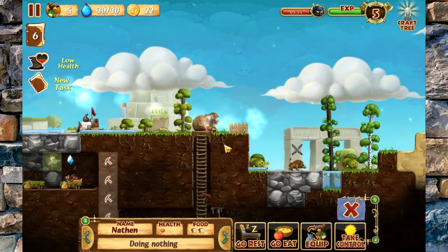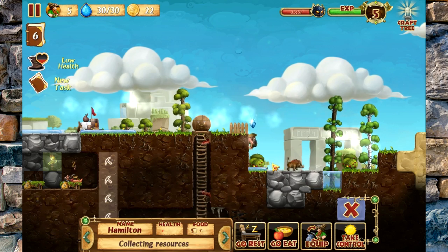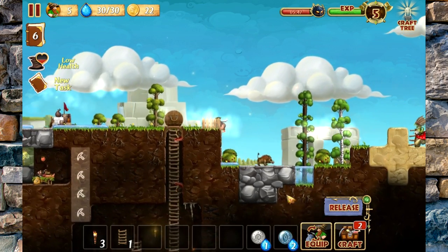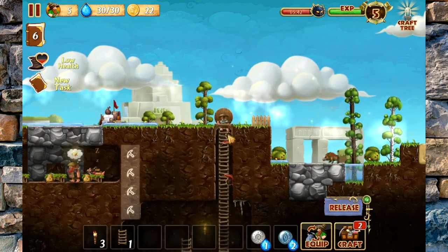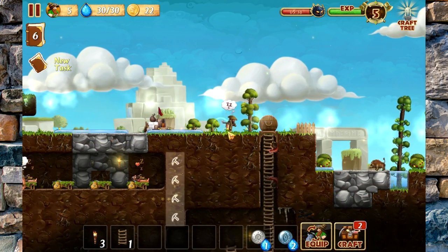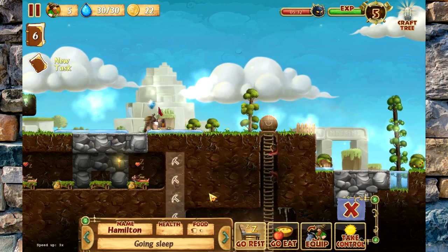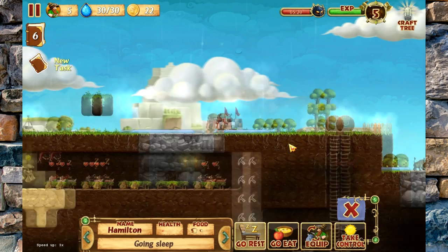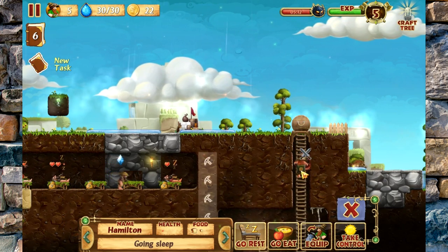Once everybody's got their health back we'll go back in and see who we can slaughter. If you have no health, why would you go fight the boar? Let's put everybody to bed for now. You guys said F3 allows me to speed this whole thing up — and as he digs this hole down we should be alright.